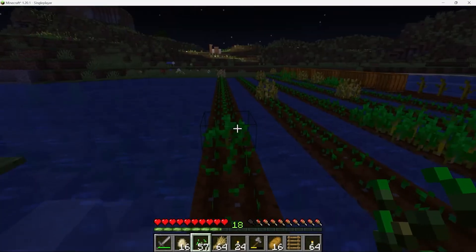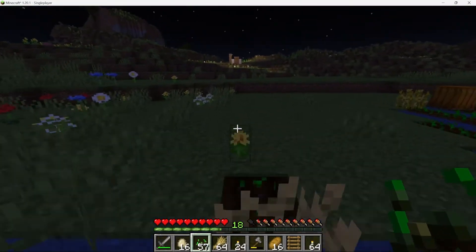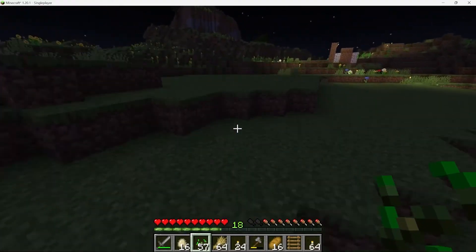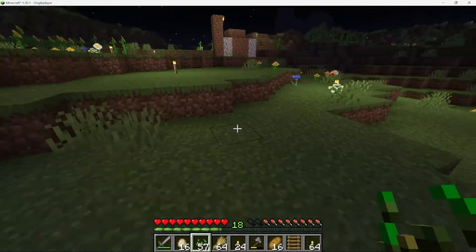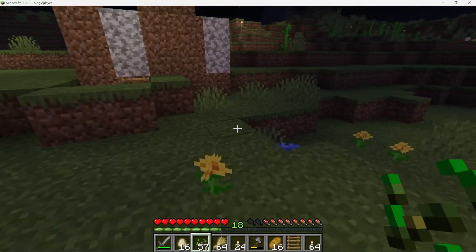Moving forward, we will need to take extra precautions to prevent this from happening again. This may involve reinforcing the farm's defences, setting up traps or alarms, or even enlisting the help of other players. While this is certainly a setback, it is also an opportunity to learn and grow as players and to come up with new strategies to protect our resources.